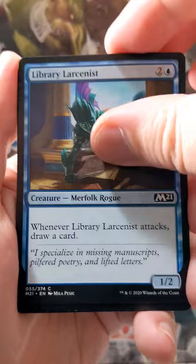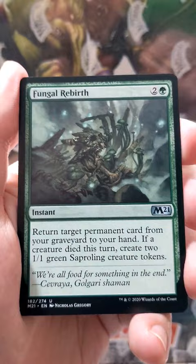Experimental Overload is our first uncommon. Fungal Rebirth. Silver Smote Ghoul.